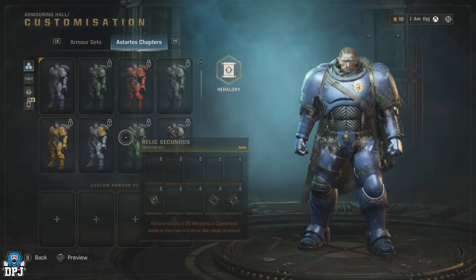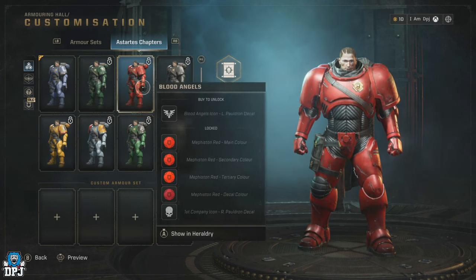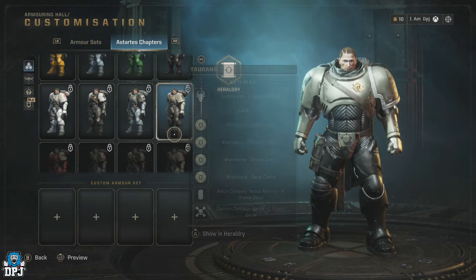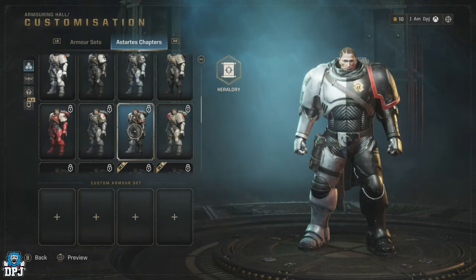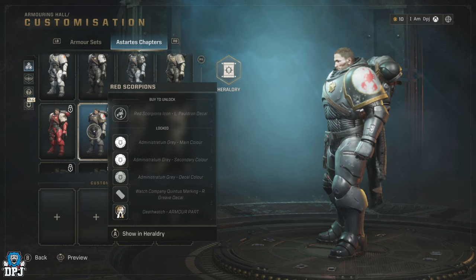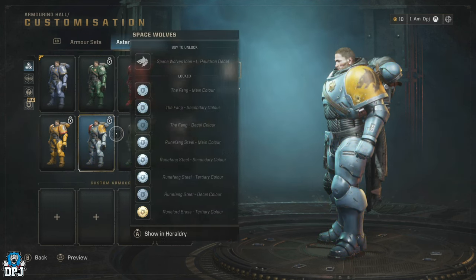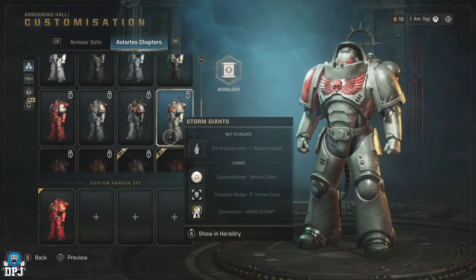If we tab right, we have the Astartes Chapters — I believe that's pronounced in Latin, and I'm absolutely terrible at Latin guys. Please correct me in the comments if I screw something up. These aren't just different colors — they represent chapters, which are basically different factions or legions or armies. Each one represented here has a different name, from the Archangels to Raven Guard to the Iron Hounds, all represented by a different color and badge.